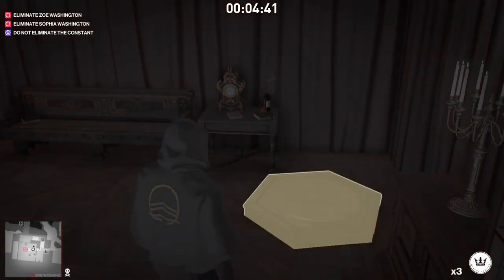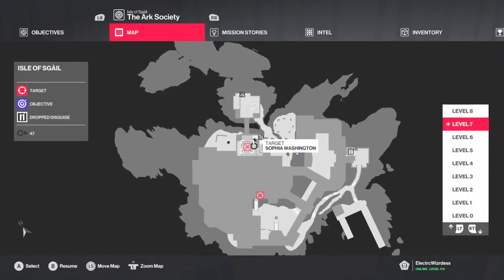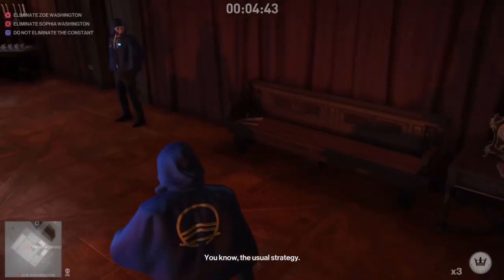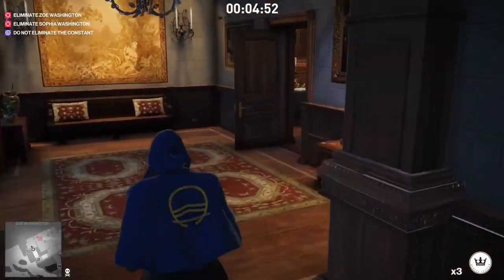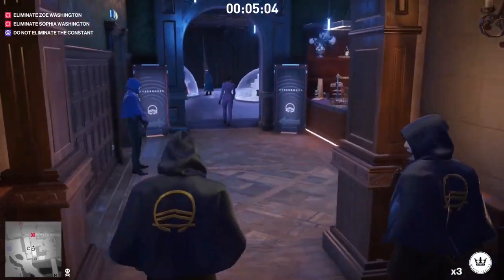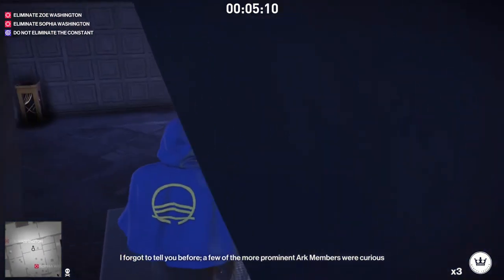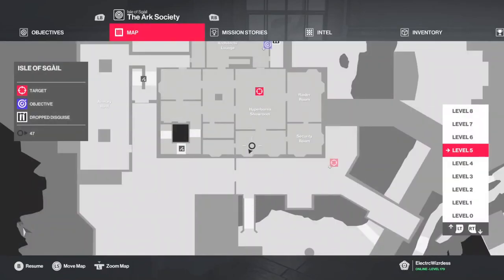This is the third one, which is just one level below the penthouse. Now I am heading back to level 5 again where there are two plinths. As you can see, we are on level 5, and then there is another one on level 5 as well.